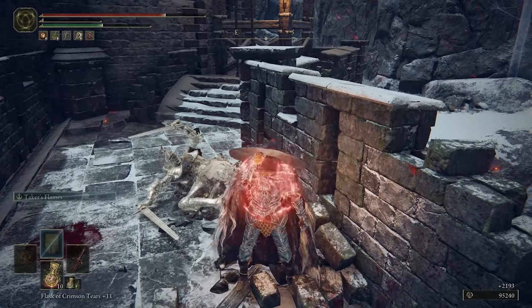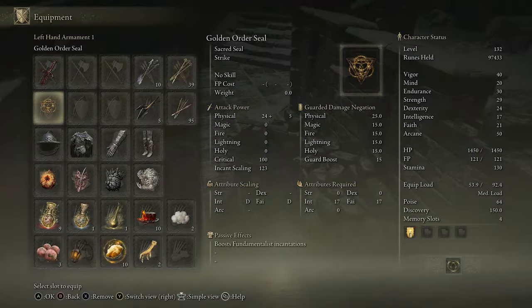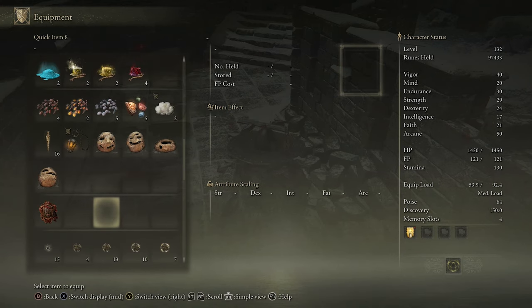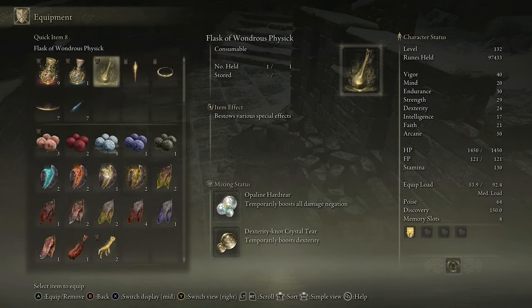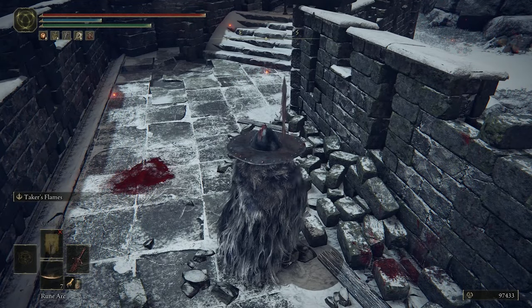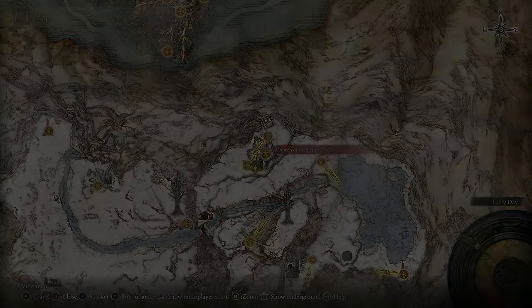There is another banished knight on the other side of the castle wall, but honestly by the time you get to him you might as well have just reset anyway. So just get to this one, defeat him, see if he drops the armor — if he doesn't, rinse and repeat the farm. Teleport back to the Site of Grace at the Church of the Eclipse, run around the side of the castle, up the ladder, dropping down and taking him out once again.